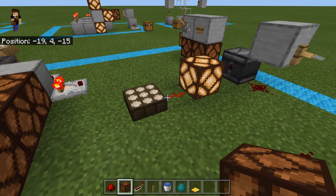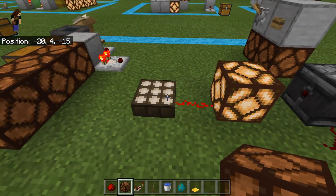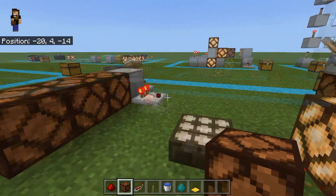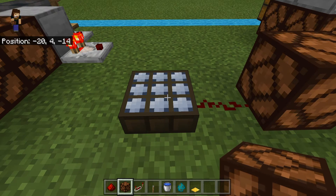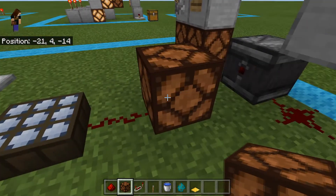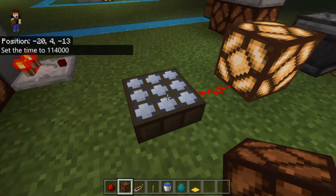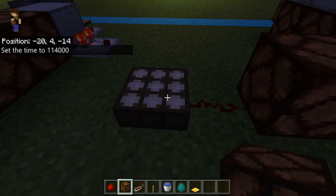The last power source we'll cover in this beginner tutorial is the daylight sensor. Daylight sensors create a redstone signal based on what you have it looking for. Right now this one has yellowish-white circles on top, meaning it's looking for daytime. It is daytime, so it's creating an output signal. If we interact with it to make it look for nighttime — shown by the bluish circles — it stops giving power. But if we change it to nighttime, since it's now nighttime and it's looking for night, it creates a signal.